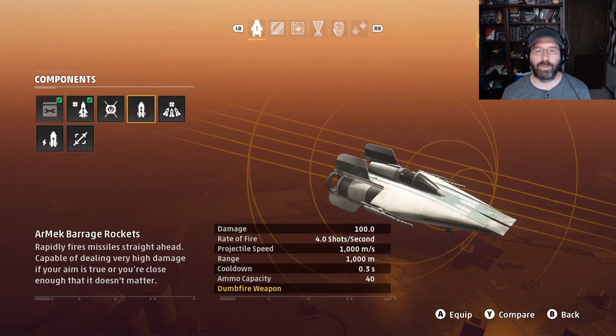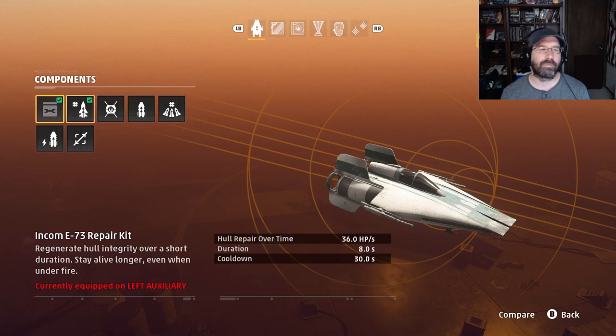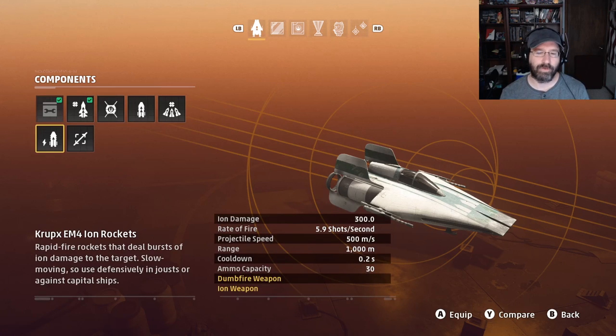The barrage rockets have the same issue. They fire four shots per second with the same 1,000 meter range, travel twice as fast as the ion version, and have more ammo at 40 shots. Hull damage is 100, compared to the ion version's 300 to shields. There are two specific times I use barrage rockets: one is in fleet battles as my suicide bomber, making a suicidal pass at capital ship targets.